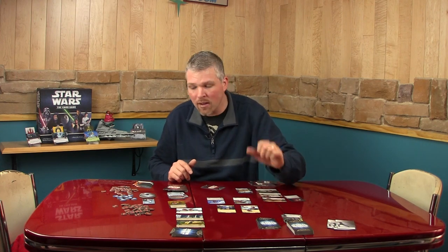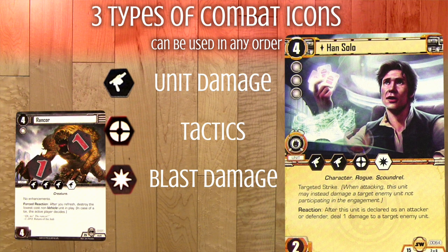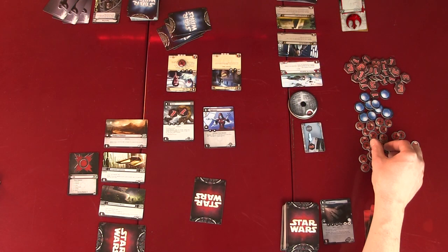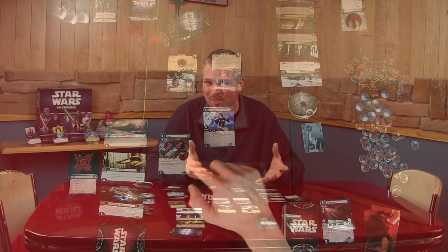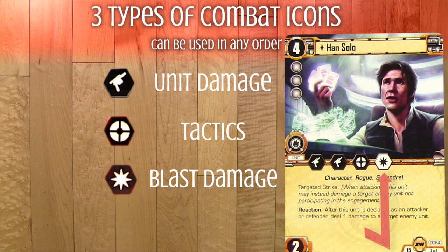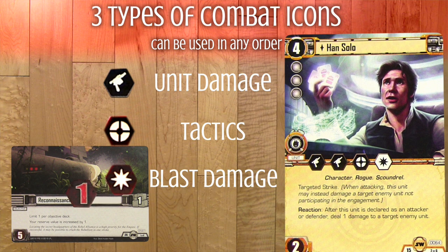Han Solo can also resolve his tactics. Tactics allows you to place a focus token on cards in play — even cards not involved in this conflict. Han Solo focuses Rancor, making him ineligible to strike in this conflict. Han Solo also has a blast icon, but as a defender, blast icons do nothing. As an attacker, blast damage gets applied to the objective card — that's what wins the game for the light side when attacking objectives.